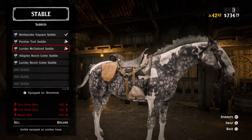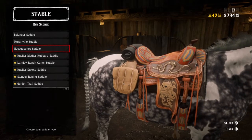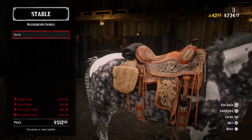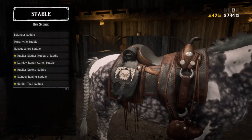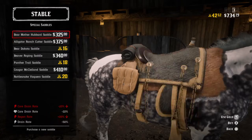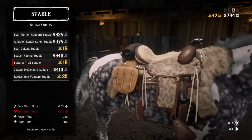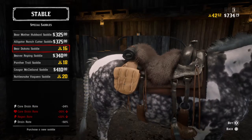Starting off you're going to have something pretty basic for a saddle, and that's fine — you'll work your way up. I've never seen this one before; it looks pretty cool but it's in the red so it's not as good as what I'm using. I usually would go straight down to the special ones. The Panther is a good one obviously, and I heard the Beaver saddle was really good too — I don't think I have that one yet. The Bear Dakota was a nice one for a while.